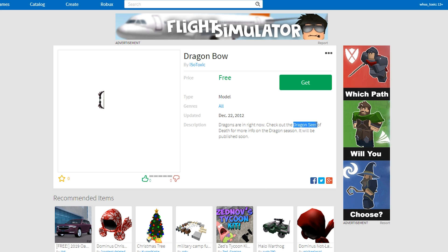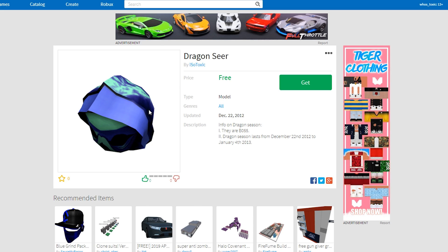I was clearly telling people to check out the Dragon Seer of Death for more info on all the Dragon stuff I would be creating. That item is literally the Masked Hood of Lightning Striker — I just raised the colors. You can still put it into studio and see what I did. The description says: one, 'they are boss' — and I'm talking elite-speak boss, not even just normal boss. And two, Dragon Season lasts from December 22nd, 2012 to January 4th, 2013.